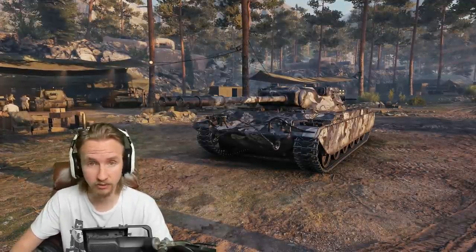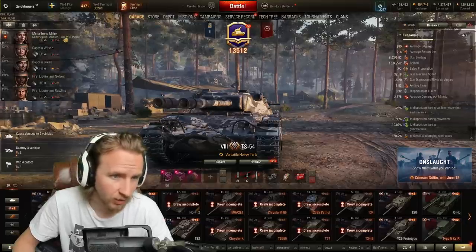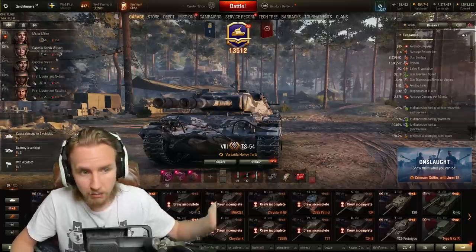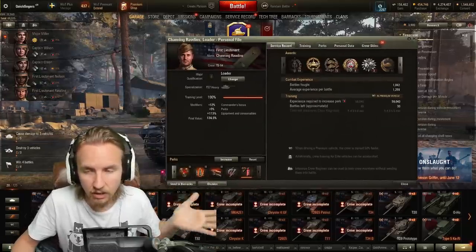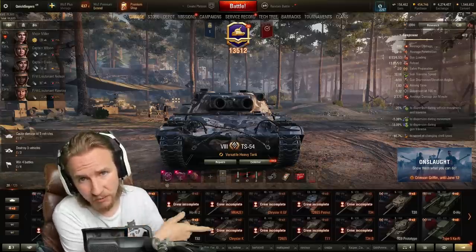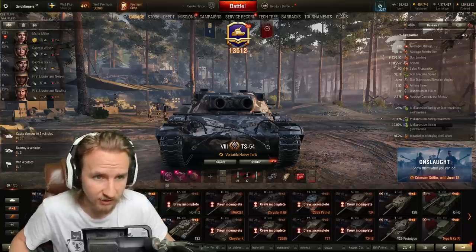They can all go in this vehicle without any penalty. As you can see, I'm currently using my medium tank crew — my M48 Patton crew — and I'm also throwing in a loader from my T57 Heavy with zero penalty applied. Accordingly, that makes this tank a very desirable asset to have on your account because you could train up any of your crews using this vehicle.